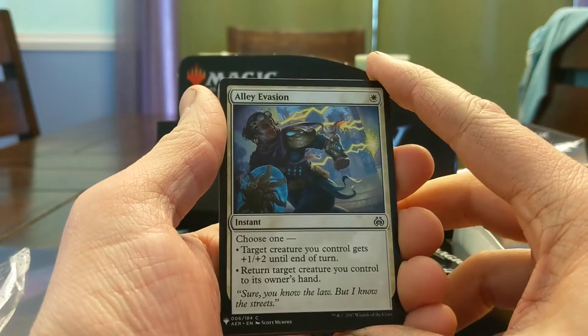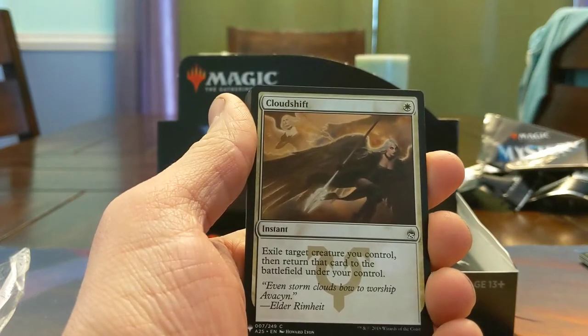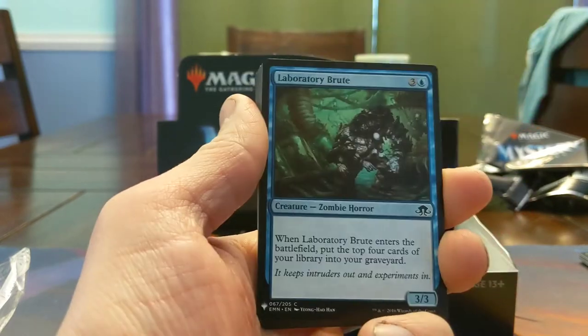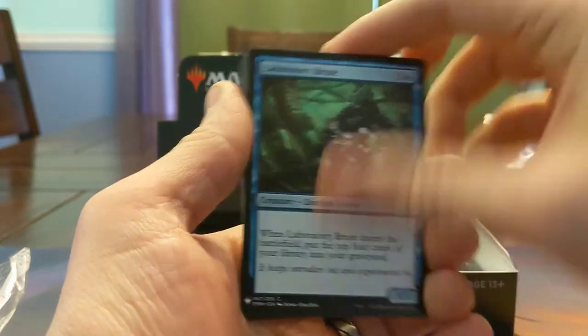Alley Evasion — looks like return target creature to its owner's hand is modal on this? That's pretty sick actually. Cloud Shift — needs no explanation, it's kind of been power creeped by Ephemerate at this point but still really solid. Laboratory Brute — not to be confused with Lab Maniac. 4 mana, self mill 4, enter as a 3/3 — seems like a pretty good role player.